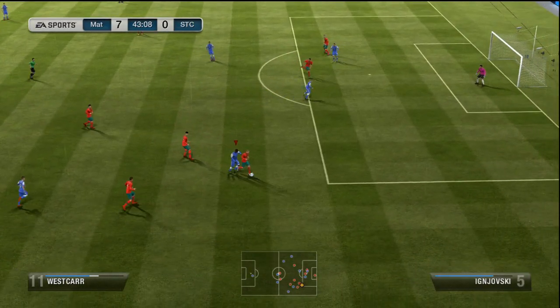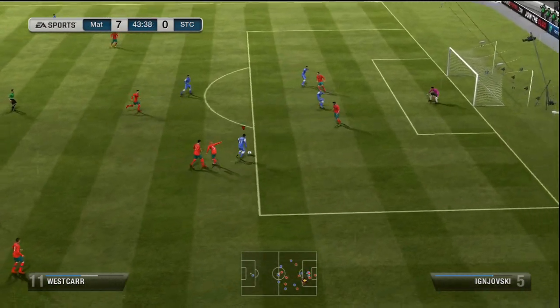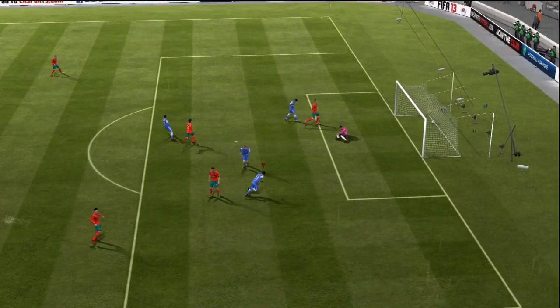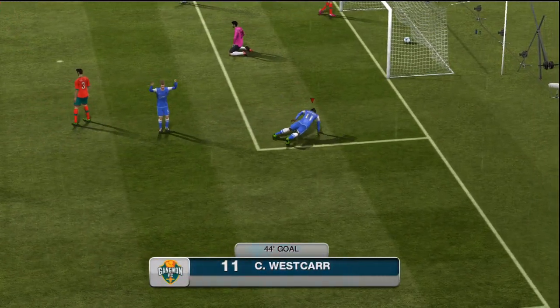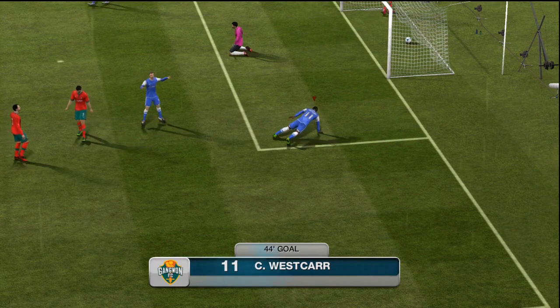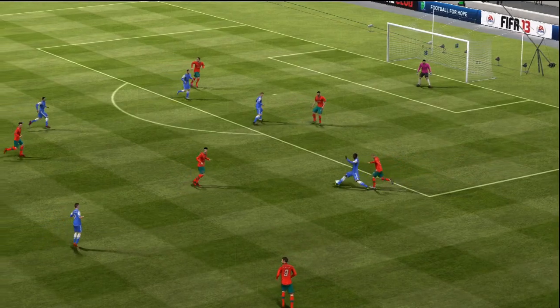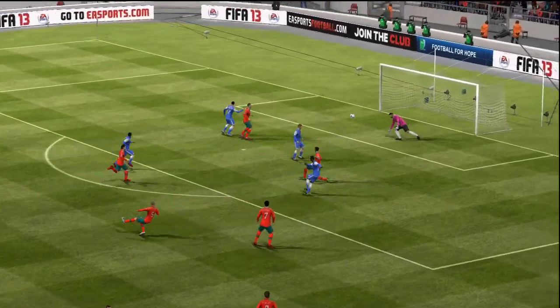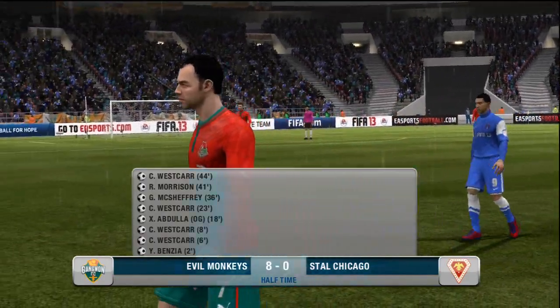Westcar with some nice dribbling — he does not need four-star skills. He dribbles past players with so much confidence, and there's the goal to make it 8-0 after 44 minutes. An absolutely insane start, capped off with a one-arm push-up, which is unbelievably difficult to do in real life. We're going to half-time 8-0 up.